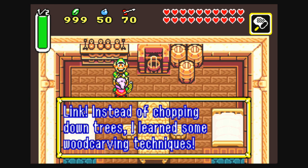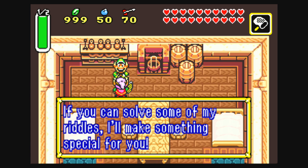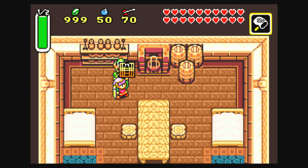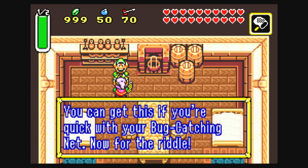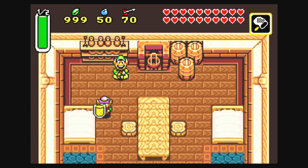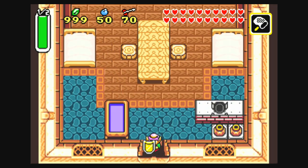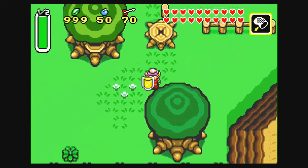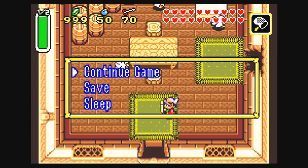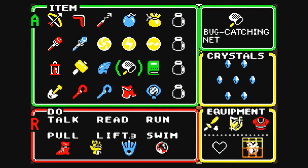Instead of chopping down trees, the Riddle Man says he's learned some wood carving techniques and wants you to solve his riddles. He'll make something special for you. He gives you a basket and says to put whatever you think the right item is in it and bring it back. You can get this if you're quick with the bug catching net. The riddle: "Cock-a-doodle-doo — what is it? Go find it and catch it with your bug catching net." Well, gee, I wonder what goes cock-a-doodle-doo. Why, it would be a chicken, of course. Let's put it in the basket. And I like that you can see the chicken in that basket.